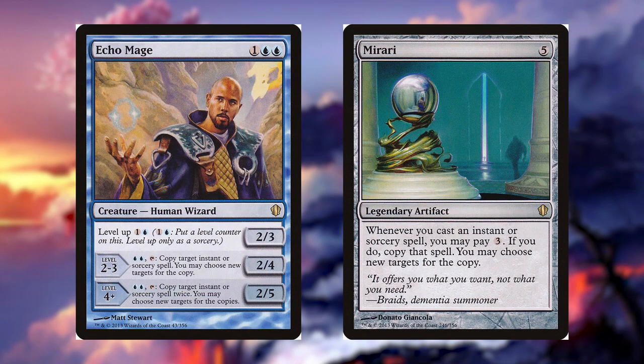Our last category is Copy That. Echo Mage for 1 and 2 blue, it's a human wizard. He has level up, which costs 1 and a blue. From levels 2 to 3, you can pay 2 blue to tap, Copy Target Instant or Sorcery Spell. You may choose new targets for the copy. For level 4 and up, you can pay 2, tap, Copy Target Instant or Sorcery Spell twice. You may choose new targets for the copies.